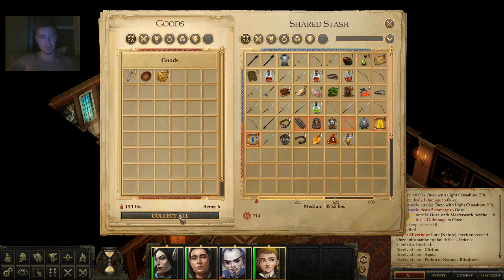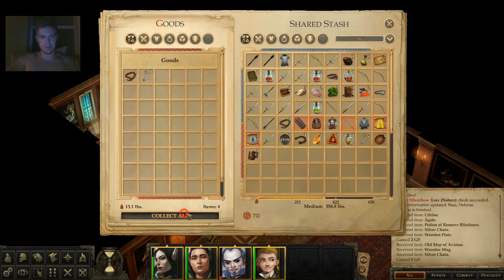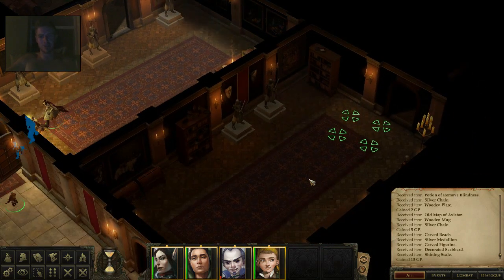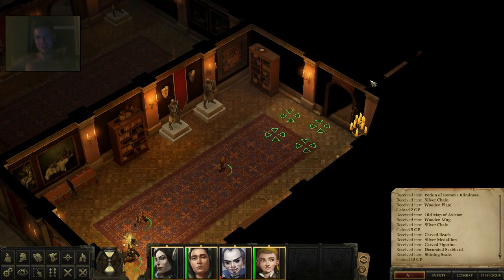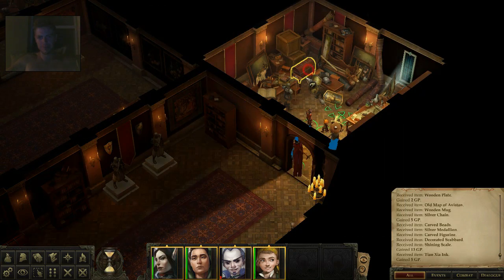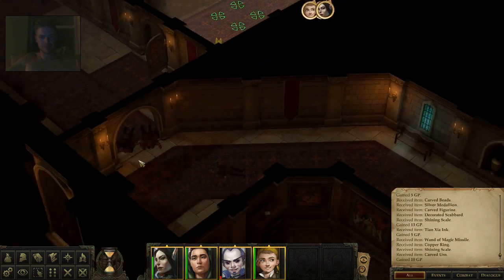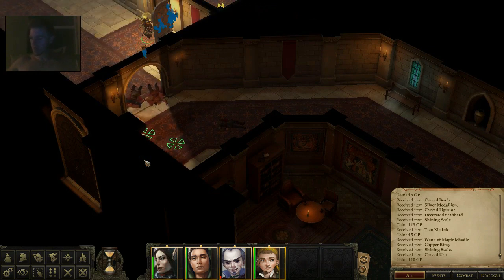We got all the loot out of the secret room — trinkets and valuables from her coffers. There's also a wand of Magic Missile. I point out the irony: the party was all gung-ho about not stealing that gold earlier, yet we just took a crap ton of stuff. Whatever, they're not making a fuss now. Let's save with F5 — use it all the time — and head back out.